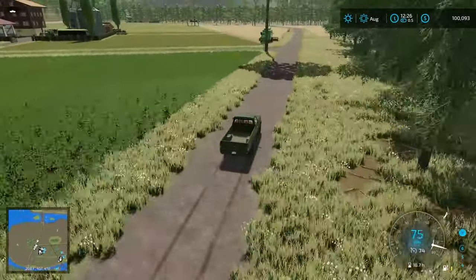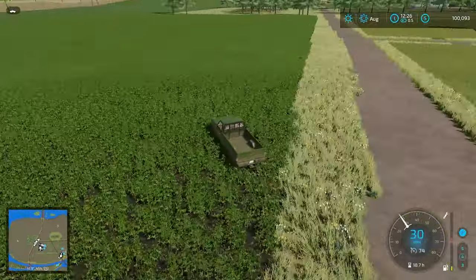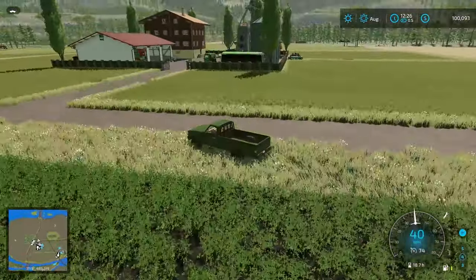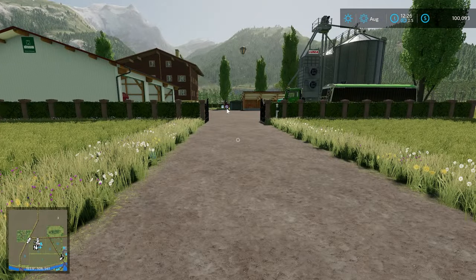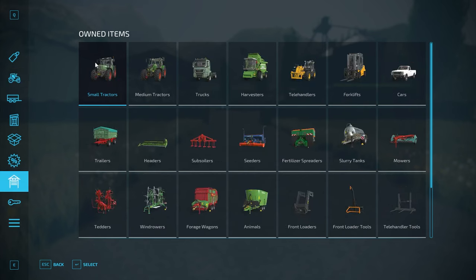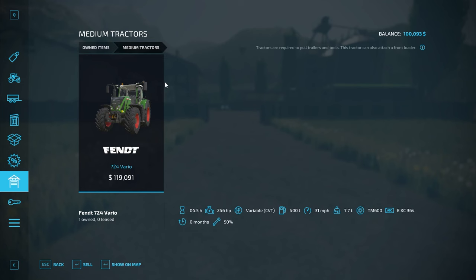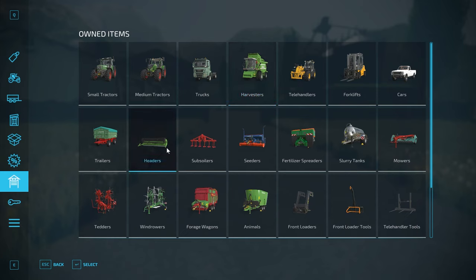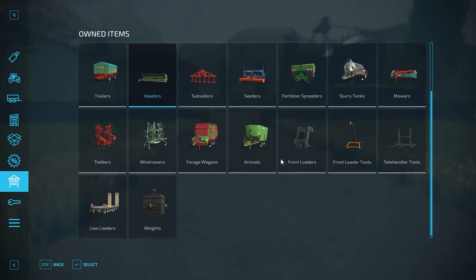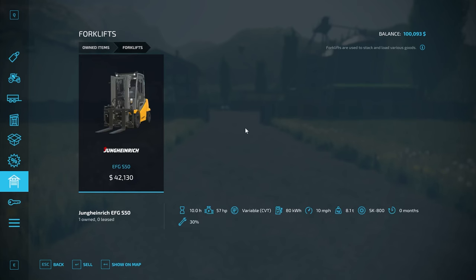There is one of our harvesters right there in our field — these are all our grass fields on the right-hand side. Here we have our main farmyard. Let's take a look at our starting equipment. It looks like we have some decent stuff. We start off with a Fendt 515C, a Bewer 6105, a Fendt 724 Vario, a Man TGS truck, a Deutz harvester, a grain header for that harvester, and a header trailer. There's also a telehandler and a forklift — and it looks like we actually own that forklift, it's not owned by the shop.